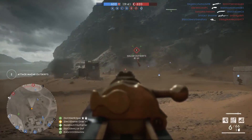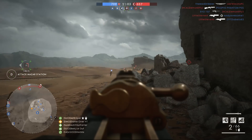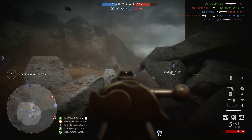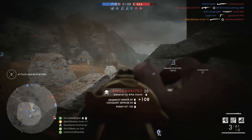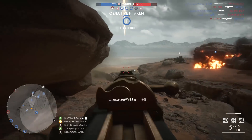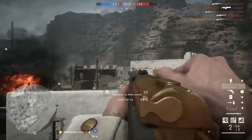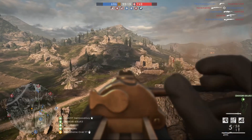The bolt action mode gives the General Liu the same stats as the Gewehr 98, as it apparently fires the same calibre of ammunition. That means you have a minimum damage of 80 and a max of 100, a one shot sweet spot between 80 and 125 meters, and the ability to get a headshot kill from any range. The fire rate feels the same as the Gewehr 98 at 50 rounds per minute, though official confirmation on that is still pending.